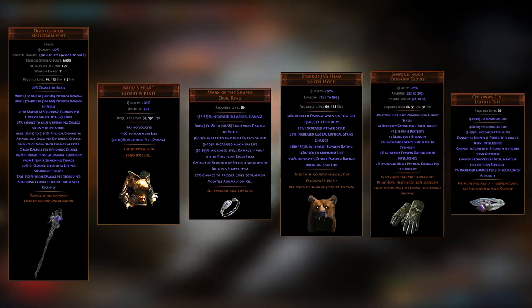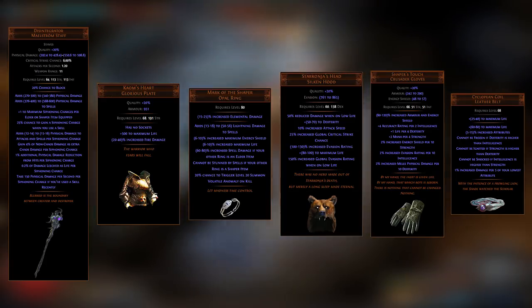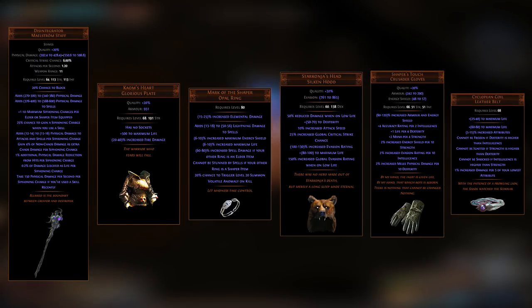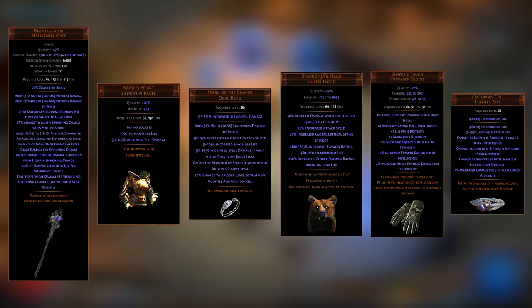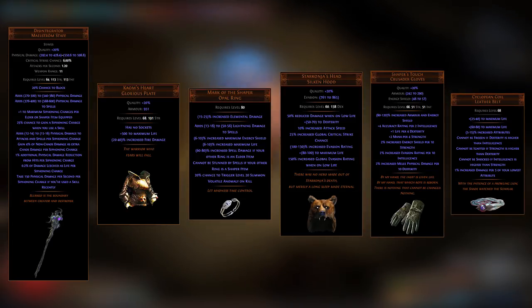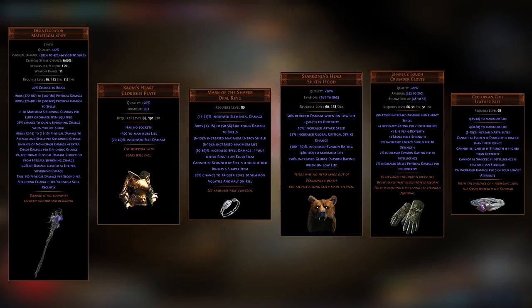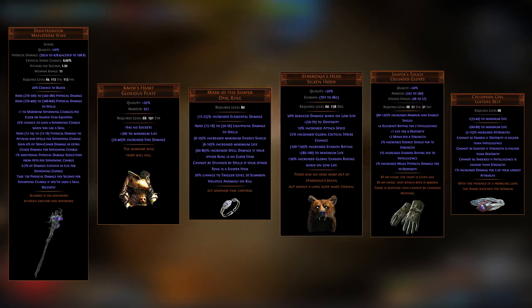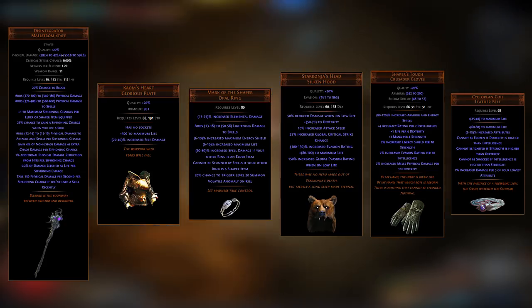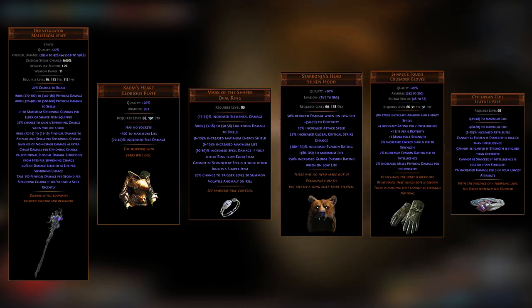The main unique item for this build is the Disintegrator staff — the item the entire build is built around. The way this weapon works is you get plus one to maximum siphoning charges for every elder or shaper item equipped. You then have a 25% chance to gain a siphoning charge whenever you use a skill, as well as adding physical damage, some chaos damage, and some physical damage reduction for every siphoning charge. You also get some life leech, but you also take 150 physical damage per second for every siphoning charge if you've used a skill recently.